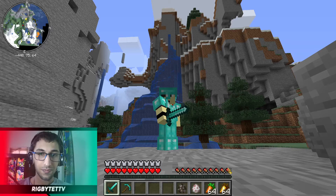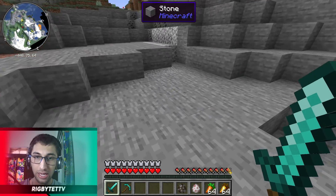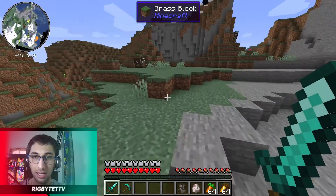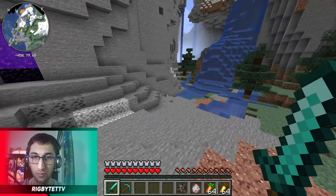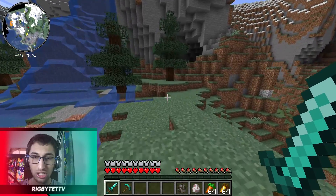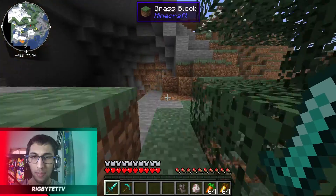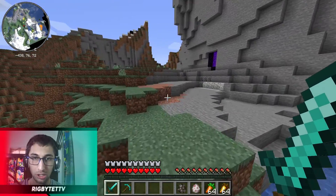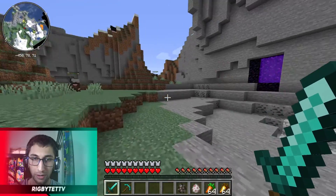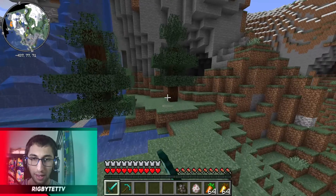For all the mods that I'm going to be showcasing today, you're going to be requiring Fabric and Fabric API — links to both of which will be down below in the description, so go download both of them. Fabric is basically a mod loader just like Forge, but I prefer using Fabric for the latest versions of Minecraft like 1.16.4 and 1.16.5.